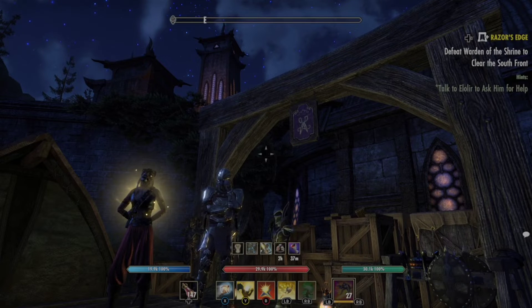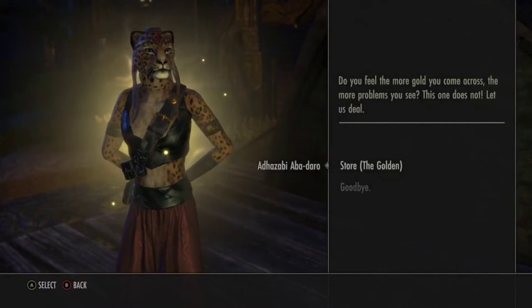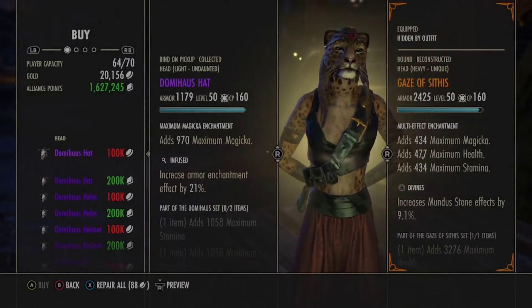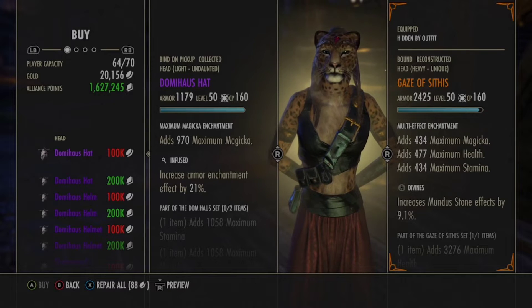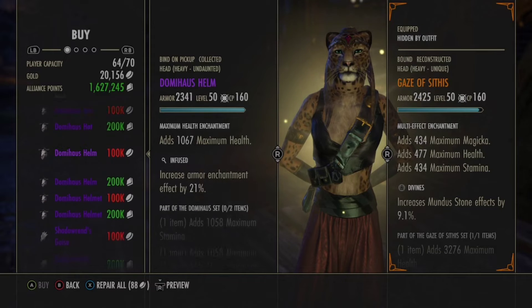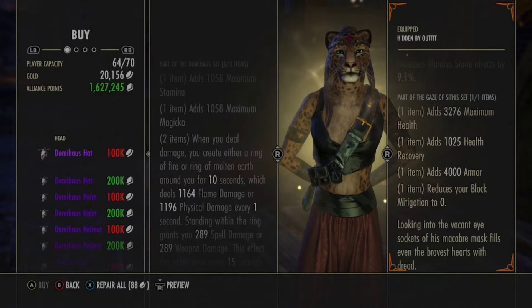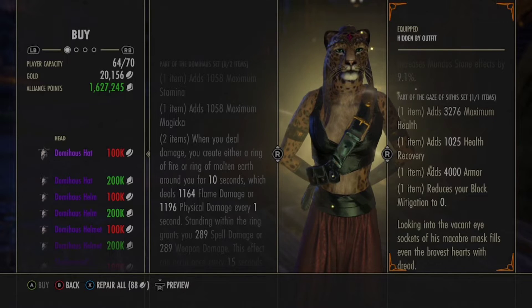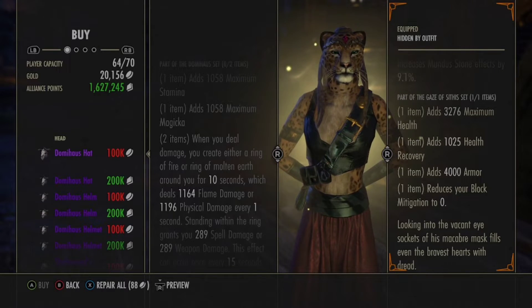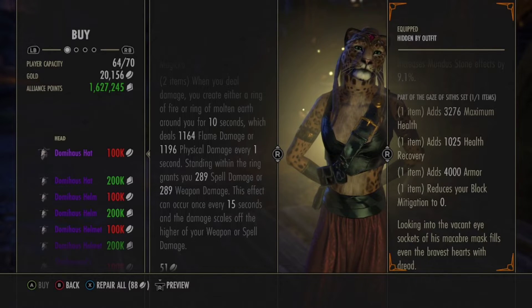We got Domihaus, guys — yes, I need this. Maximum Stamina, max Magicka. When you deal damage you create a ring of fire or ring of molten earth for 10 seconds, which deals a certain amount of flame damage and physical damage every one second. Standing within the ring grants you spell and weapon damage, affecting you once every 15 seconds.